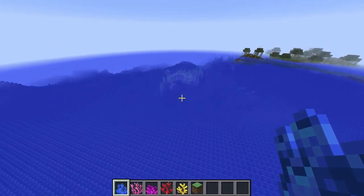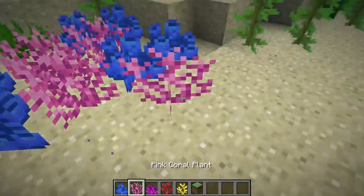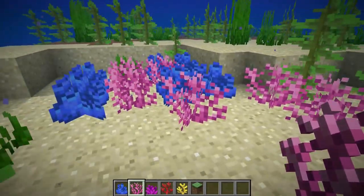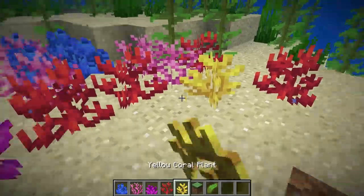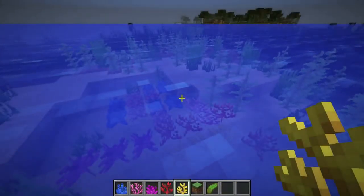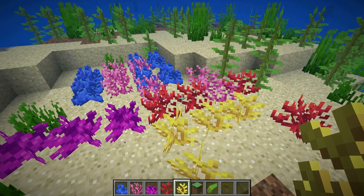Here in a warm ocean location you can see what the coral plants look like — blue, pink, purple, red, and yellow. I love the pink one. These are yet to generate naturally in the world, same as the coral blocks. The phantom model, texture, and behavior changes are great, and underwater visibility now changes by biome, which I demonstrated earlier.